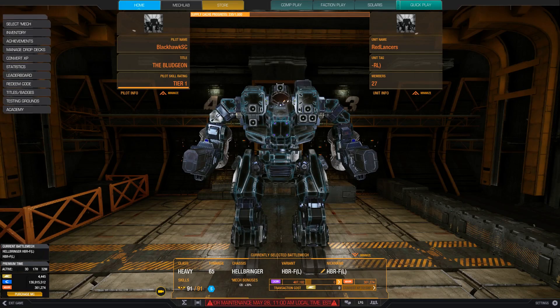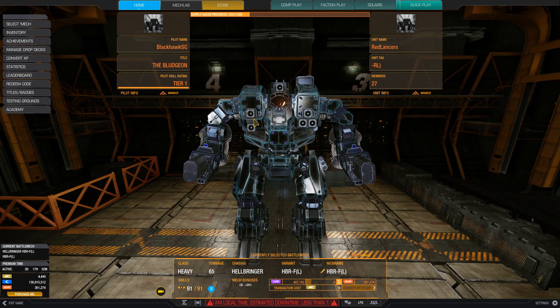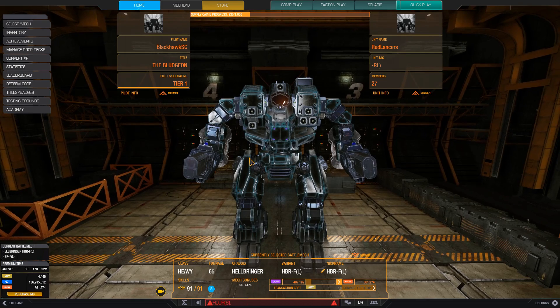The strength of the chassis comes from its ECM, range, and relatively high-mounted lasers. You need to take advantage of those properties as much as possible to mitigate the HBR's biggest weakness, which is its easily destroyed side torsos.